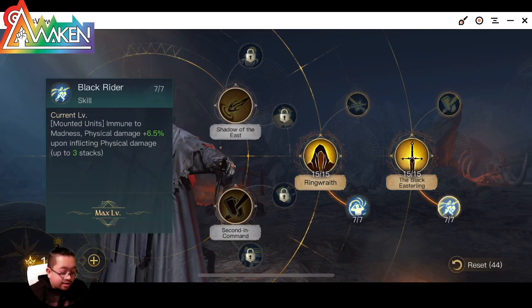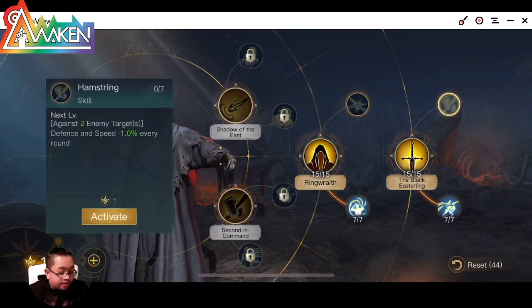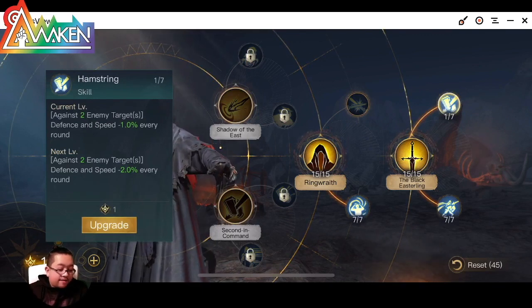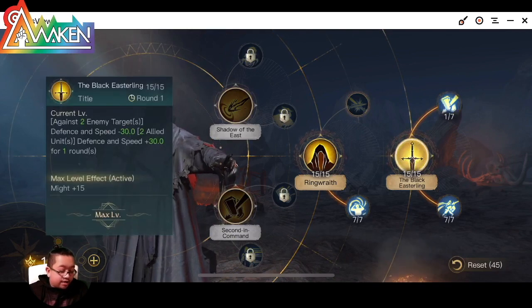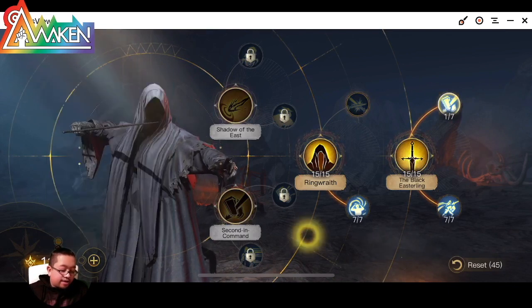It's going to stack every turn, stacking up to three times. Hamstring — we want just one point in it to have a skill to activate. We already decreased speed by 30 right here, so we just want to add this if we have an extra point.